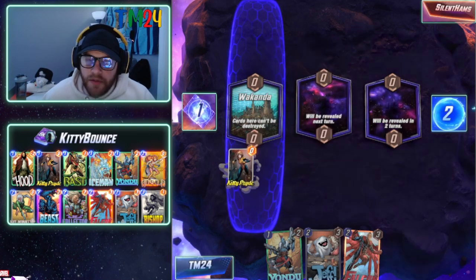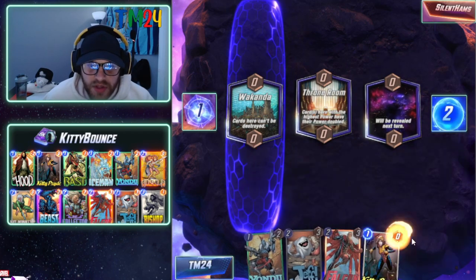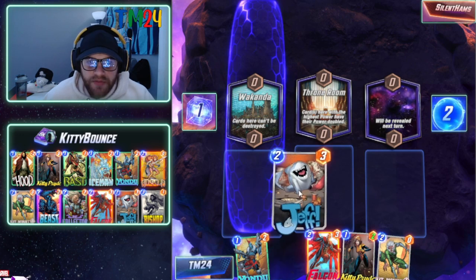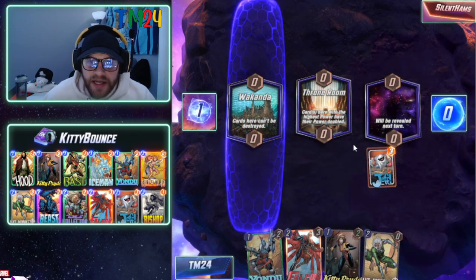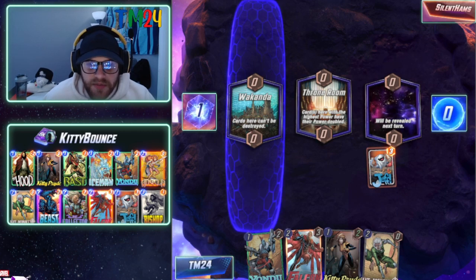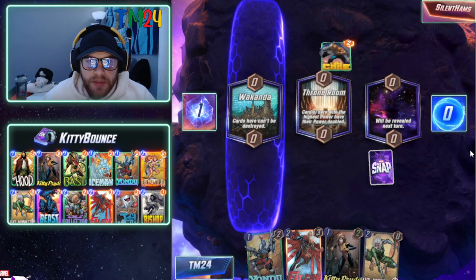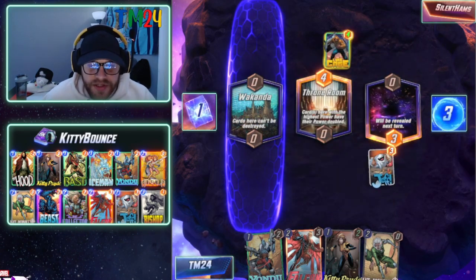We also picked up Jeff, which is a really nice pickup. Hit Monkey is great as well. We definitely want to get Jeff down — we'll throw him in the empty lane. I love having Jeff in this deck simply because he can get into lanes we otherwise wouldn't be able to, so he can come in pretty clutch. Luke Cage comes down as well.